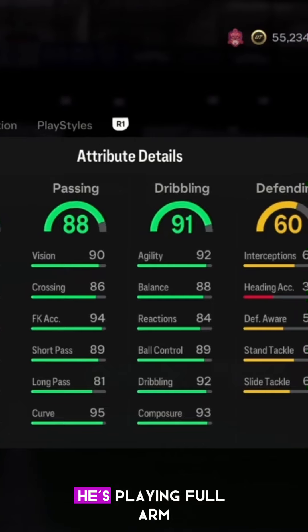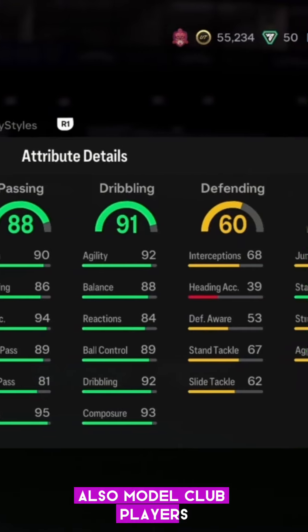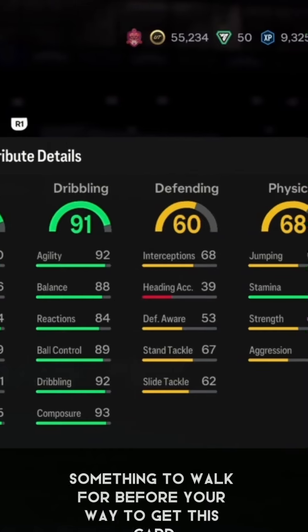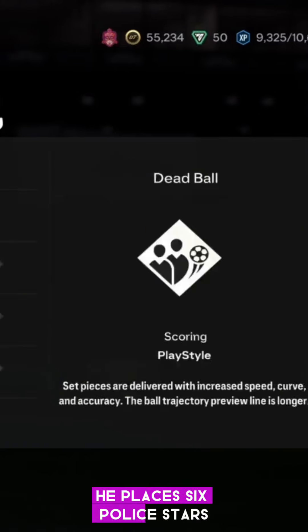He's playing in a full hand squad, but they give us weaker players or out-of-club players alongside him. Because of these stats though, it gives you something to work towards before you get this card. Agility is 92 as well.